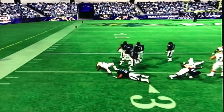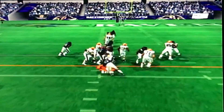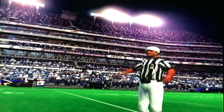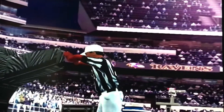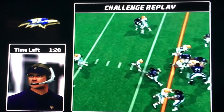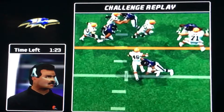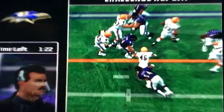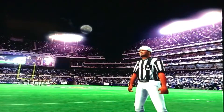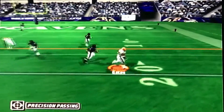Vick runs on second down — he fumbles, but Levi Jones bails him out. All those Ravens there and Levi Jones comes up with the ball. Betts falls forward, he's got the first down on third and short. Baltimore wants to challenge the ball spot. We go to the booth — Liddell Betts clearly extends the ball over the line. The ref upholds the call, Ravens lose the timeout.